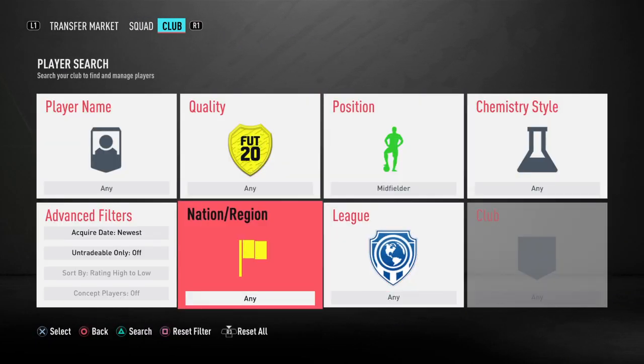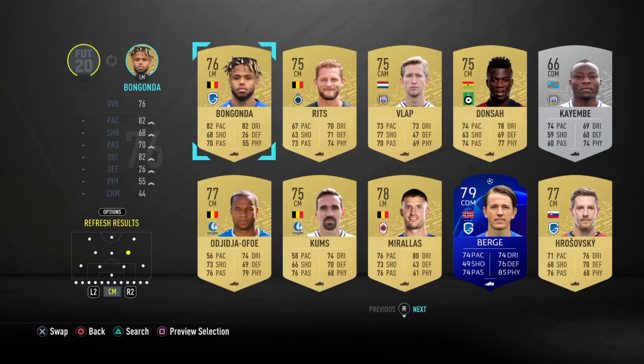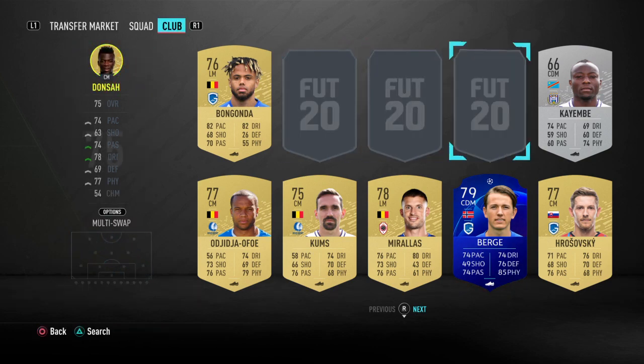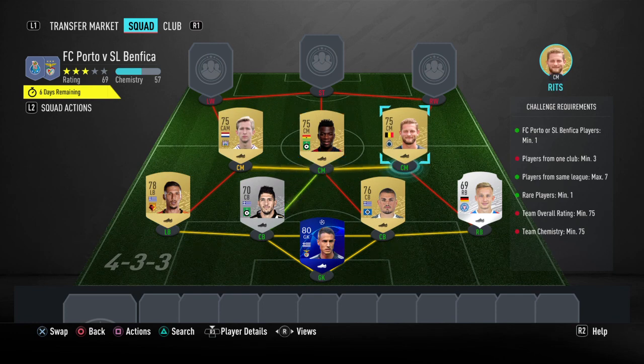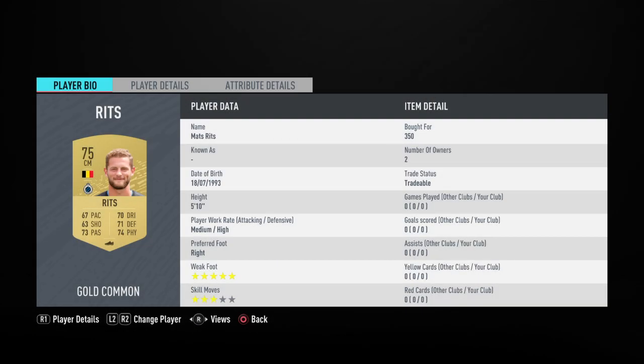Our midfield and the rest of the team are actually going to be from the Belgian League. Our three midfielders are going to be Ritz, Vlap, and Donza. Donza's going to go in the middle as that gives us slightly more chemistry. Make sure you put Ritz on this side. That is Mats Ritz — 350 coins. They're all really really cheap; you can even get him for 300 coins if you bid. So that is Mikel Vlap, Godfred Donza, and Mats Ritz.